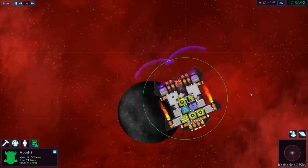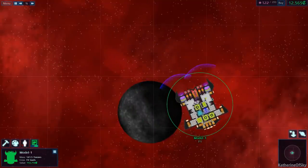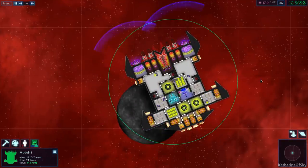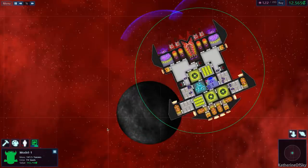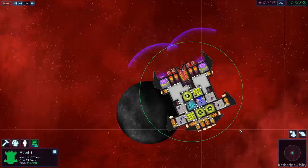The next thing we can do is warp to another system, but we have no more time for this episode. So thank you so very much for joining me. Take care of yourselves and each other. Next time I will probably paint the ship and show you how the painting works and the decals and stuff like that. We will also name the ship. So thank you again, and I will see you next time. Take care.